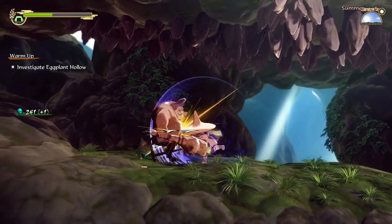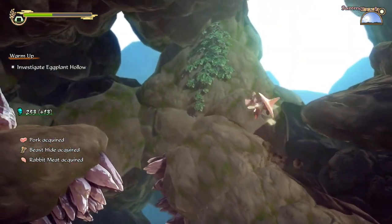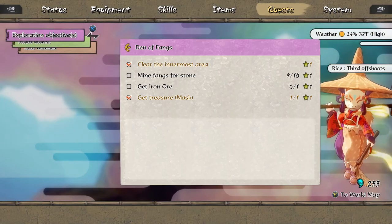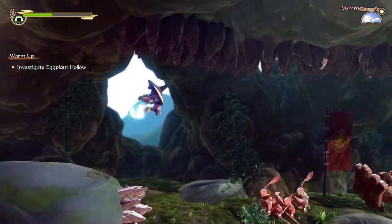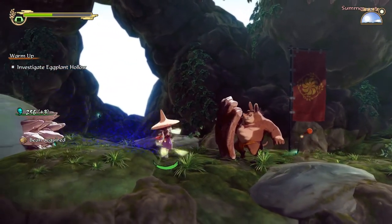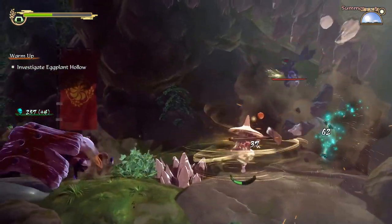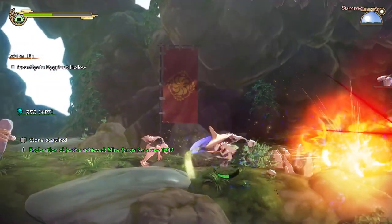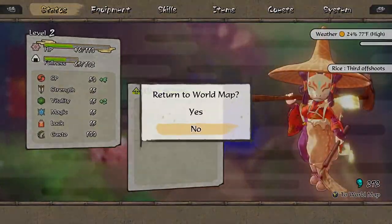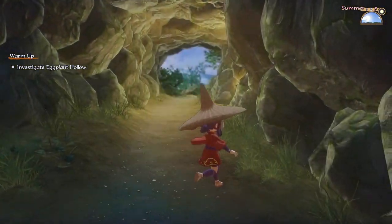I need to remember when there are spikes on the ceiling, don't do aerial combos. I'm fine. How much more stone do I need? I need one more. Are you serious? How did that not break? There we go. All right, let's get out of here - I have enough materials now to make myself some new equipment, which will help out a lot.